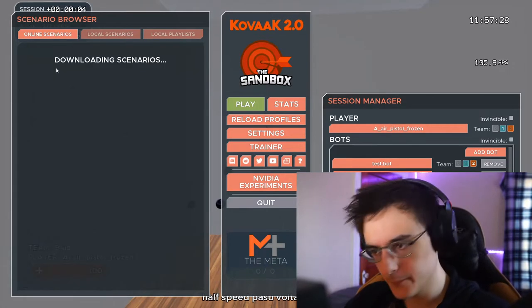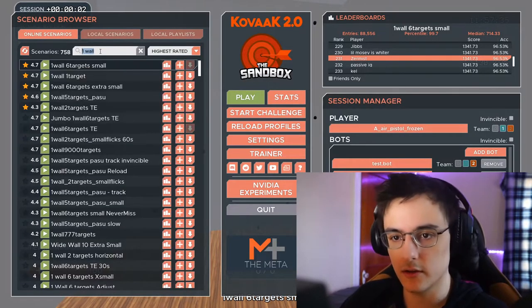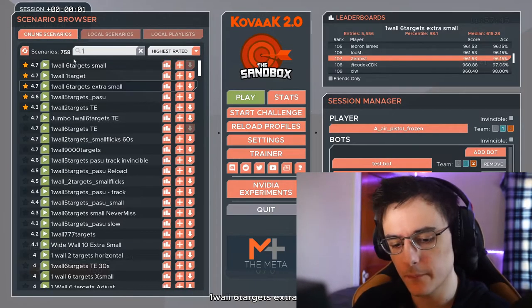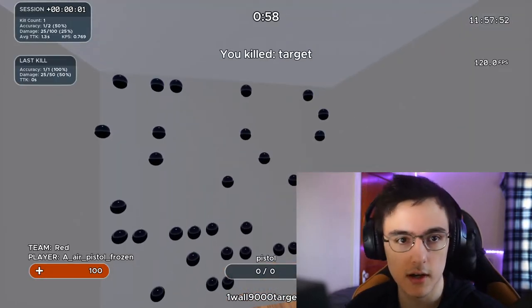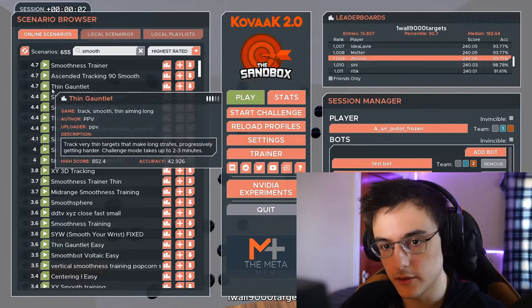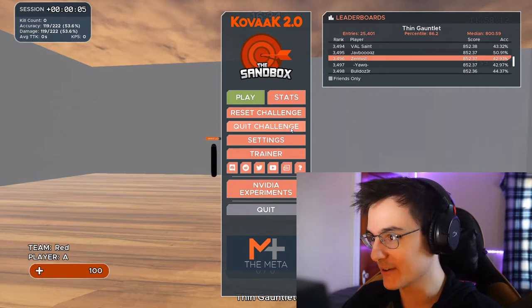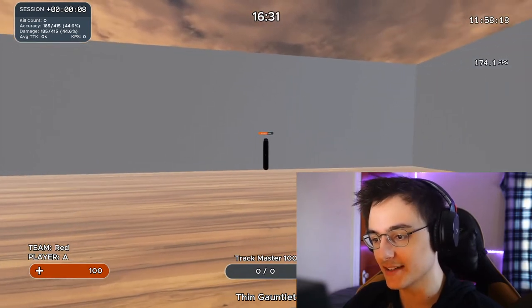For example, if you want to improve at One Wall Six Targets Small, you don't have to just grind that scenario. You could do One Wall Six Targets Extra Small to become more precise, or One Wall 9000 Targets to increase your click speed. You could also work on smoothness — like Thin Gauntlet — which is great for both tracking and static dots.